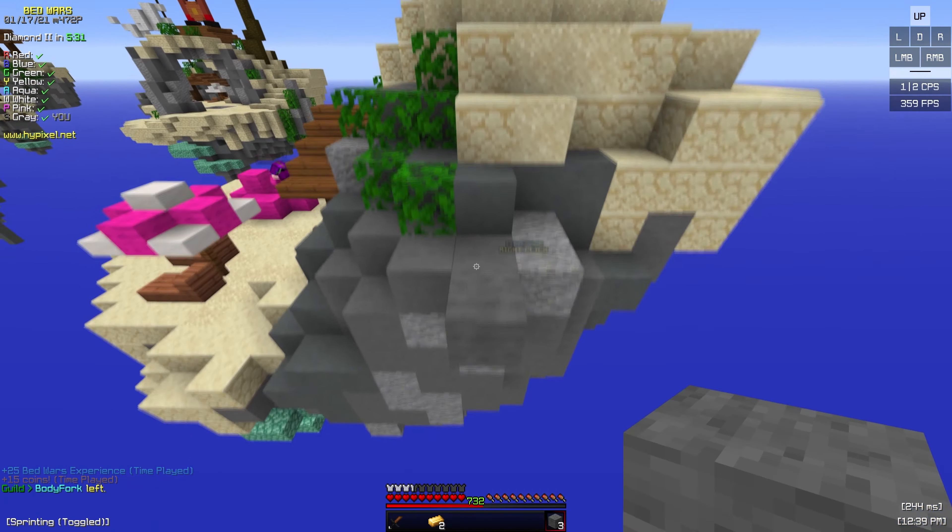Rush the diamond gen — do not take the diamonds yet. You want to go and get your opponent first on Speedway, because otherwise if they kill you they can just take the diamonds. Ideally the best case scenario is taking out your first rush on the first try. Sometimes you won't, so always try to use blocks to get an advantage. Speedway is divided into four quadrants, and your second rush is the next quadrant. In this case Aqua and Yellow are still fighting but Red is taking out Gray, so we want to go for Red.